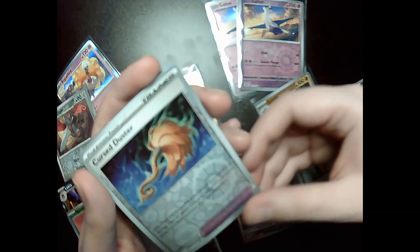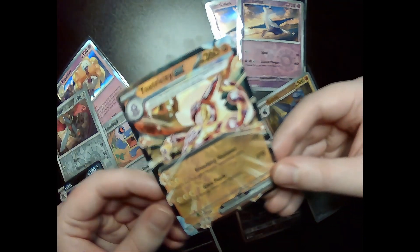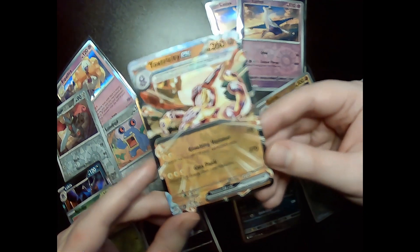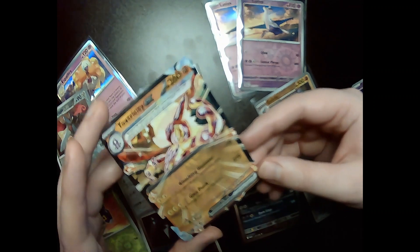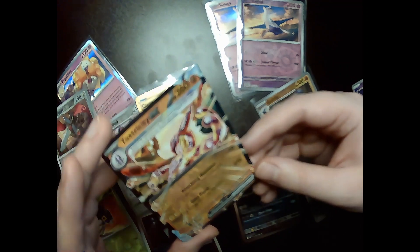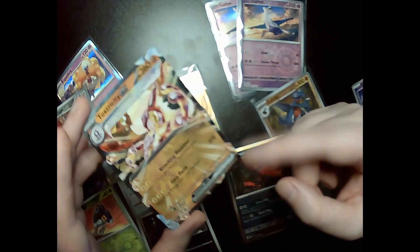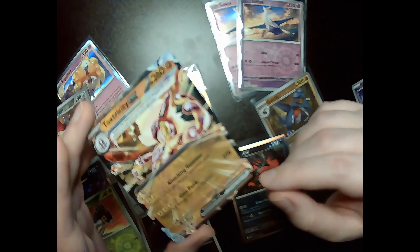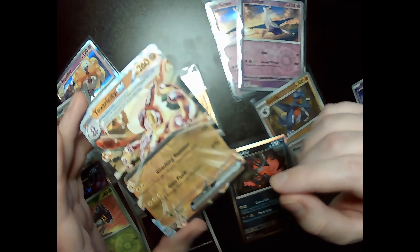Let's not waste any time — we can all see it. Toxtricity EX! These EX cards are absolutely incredible, so cool. The way all these little orange crystals are flying around, the sparkles — I absolutely love them. Yes, love it!